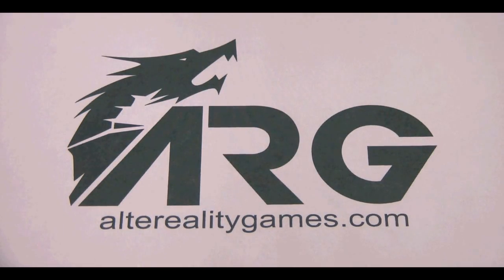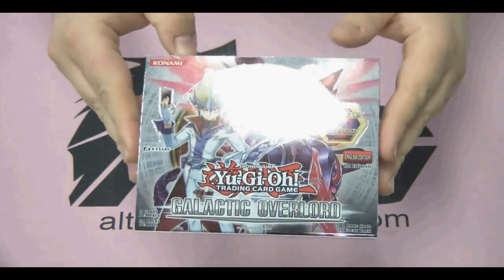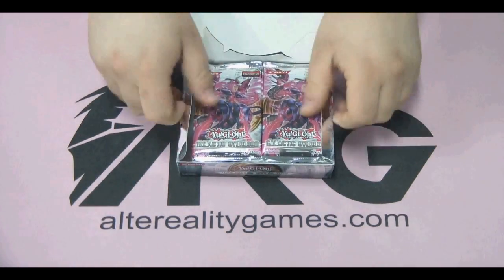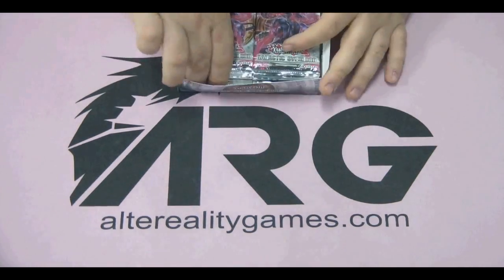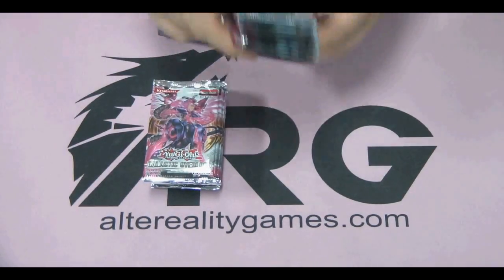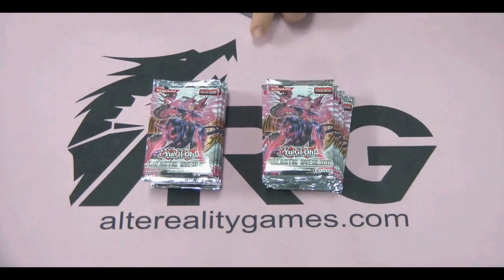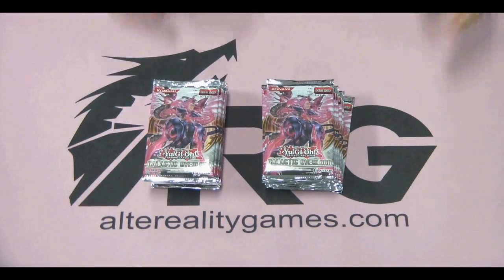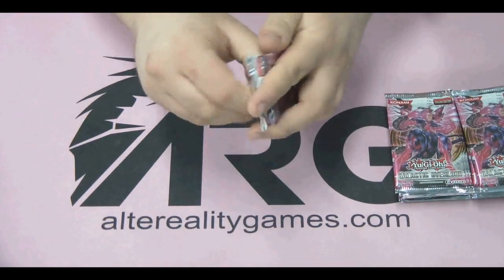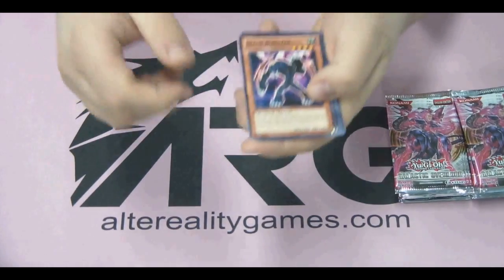Alright guys, we're going to open the box and show you what you get inside of it. Here's what the box looks like up close and personal. Looks pretty snazzy if you ask me. I already opened the box to save camera time. You can order boxes, packs, singles all through our site, alterrealitygames.com obviously. 24 packs in a box. This set introduces a bunch of new stuff, new archetypes and such.